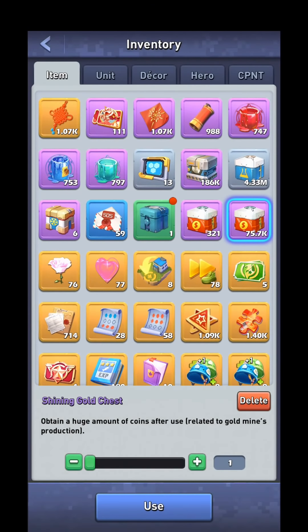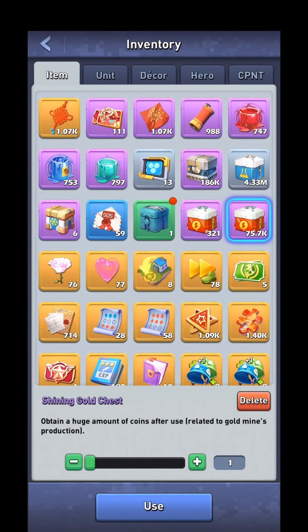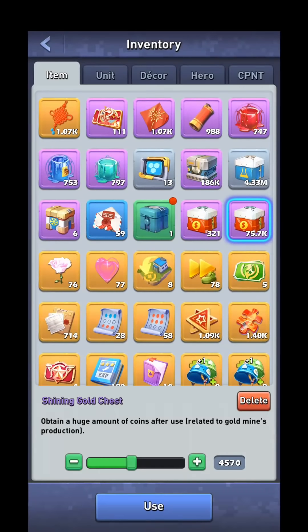The last thing I'll mention about gold is the shining gold chest. You can get these through various points in the game, and when you open them you get gold. Now, in the description of the item it says the amount of gold it gives you is related to your gold mines production — that is a lie. It is actually related to your level. So the higher level you are, the more gold these chests give you. As a result, you should not open your gold chests unless you need them for an upgrade. And if you do need them for an upgrade, only open just enough to get that upgrade done. When you go to open a chest it will tell you how much gold you're going to get — for example, one box gives me 730 DD, and 45 gives 3.37 FF. If you open what you need, get an upgrade, and then level up, your remaining chests are going to give you more gold because you're a higher level. So only open up just enough to get the upgrade done.